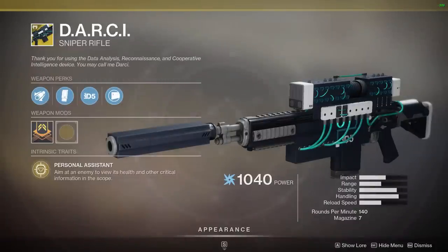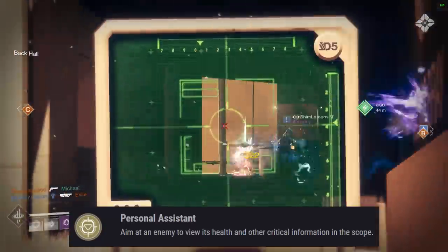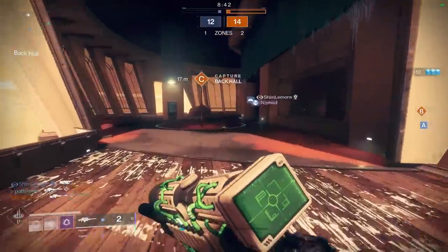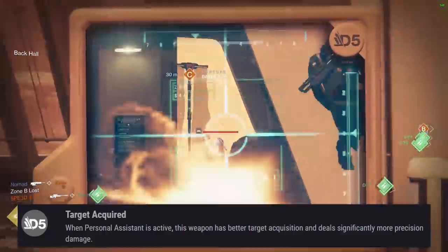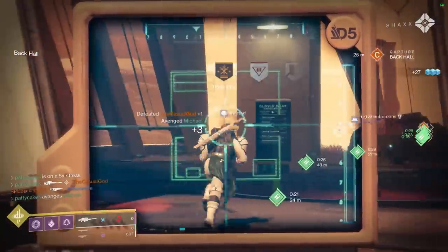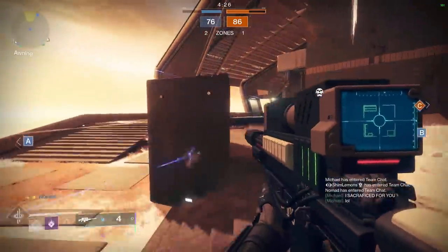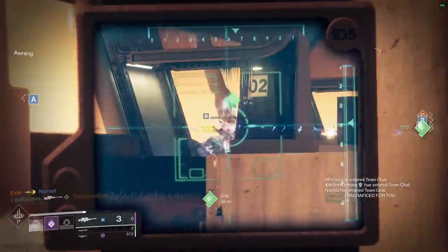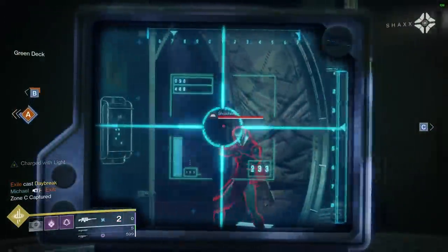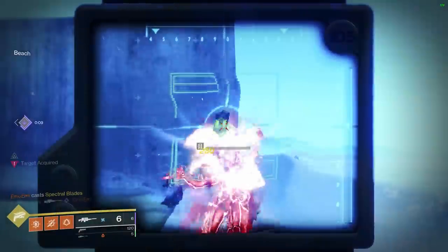Next up is Darci, everyone's favorite range-finding tool for testing PvP weapons. It has two main exotic perks. The first is Personal Assistant: aim at an enemy's head to view its health and other critical information in the scope. The other is Target Acquired: when Personal Assistant is active, this weapon has better target acquisition and deals significantly more precision damage. Darci has historically been one of my favorite weapons to run as a heavy option for PvP, but mostly just when I'm playing for fun — I wouldn't necessarily call it a strong pick for competitive play. The combination of Personal Assistant and Target Acquired doesn't do a whole lot for PvP, since you need to aim down sights and have your crosshair on target for a bit in order for that perk to proc.